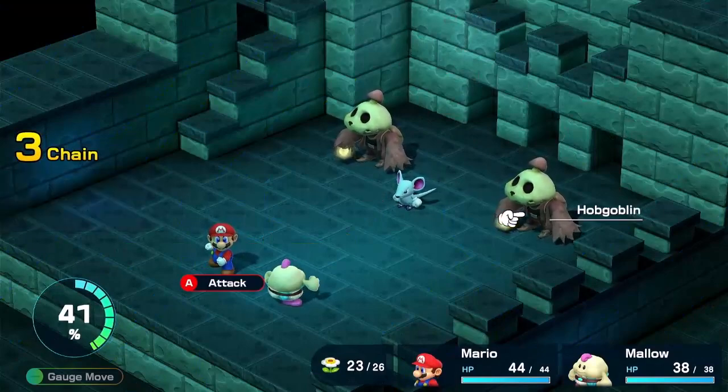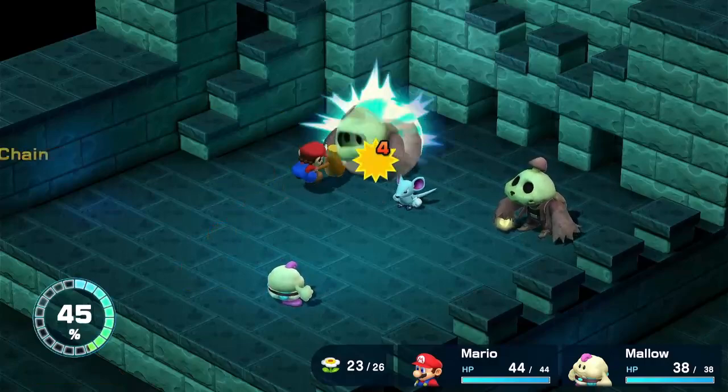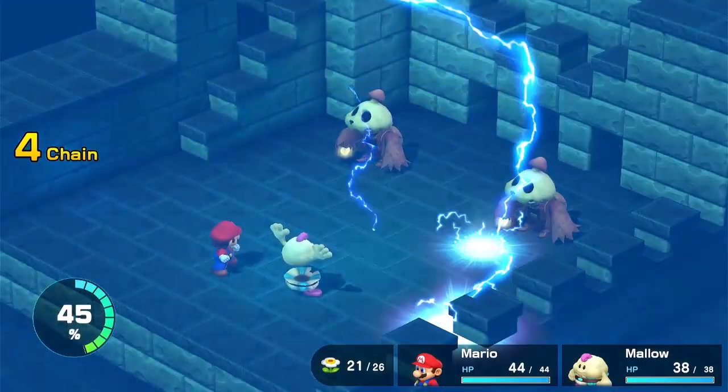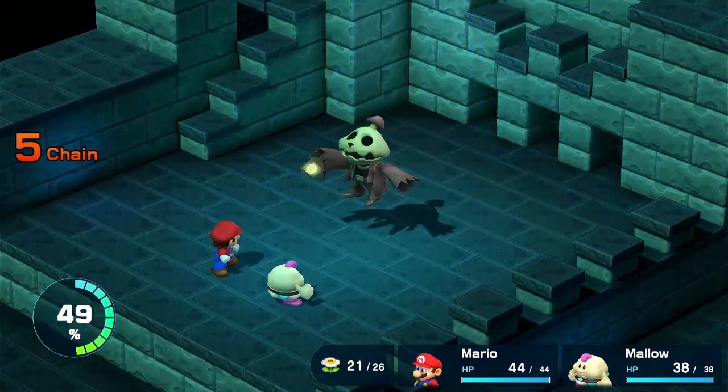The hob goblins! These drop a really powerful item — specifically the pure water. I think it's still called the pure water. Those things can run. But they drop it and it's worth 75 coins. So if you want to get lots of money, the hob goblins are a good farming point for it.